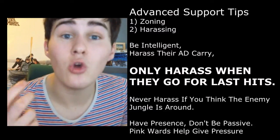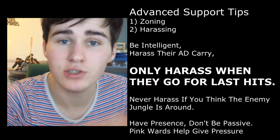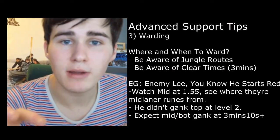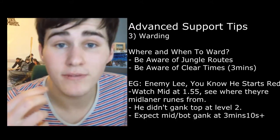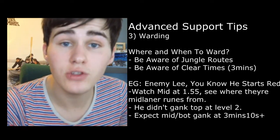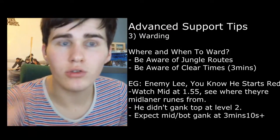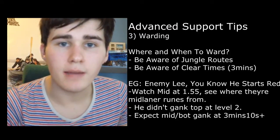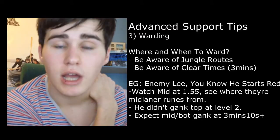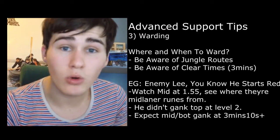The next thing is warding - you want to know where to ward and when. If they've got a Lee Sin who starts red and he hasn't ganked top at level 2 and he's three minutes into the game, he's probably just about to kill his blue and going to gank mid or bot. So if they're playing Lee Sin who starts red and doesn't gank top, put a ward in the river at around 2:50. Learn the jungle routes, learn when to ward. If you're on the other side where blue is closest to you, place a ward in the tri bush at three minutes if they start on a blue route - they'll kill their red at three minutes and then gank bot. Think about where to ward and when - very important.